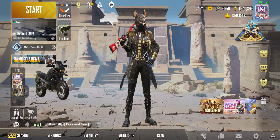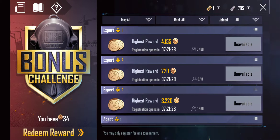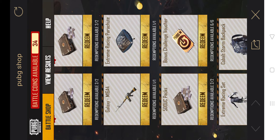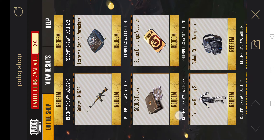First thing you want to do is click the Champion Cup. Go to Bonus Challenge. Here you can find the Redeem Rewards. Make sure you choose the Redeem Rewards — 300 UC, 100 UC, and 500 UC rewards.